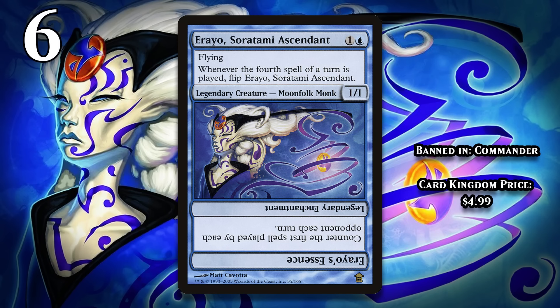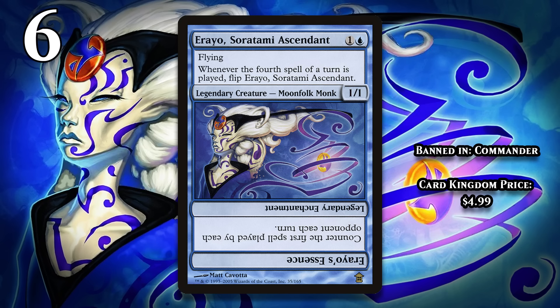At number 6, I've got Aureo Soratami Ascendant, who's banned in Commander. For one generic and a blue, Aureo is a 1/1 flyer. Whenever a fourth spell of a turn gets played, you flip Aureo — which is basically transforming, but they hadn't introduced double-faced cards yet, so you just rotated the card — and then it becomes a legendary enchantment called Aureo's Essence that counters the first spell played by each opponent on each turn. While Aureo has never been a threat in 60-card formats, it's pretty insane in Commander.